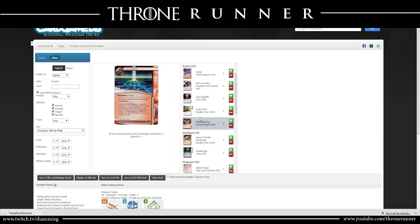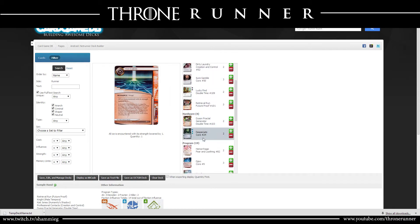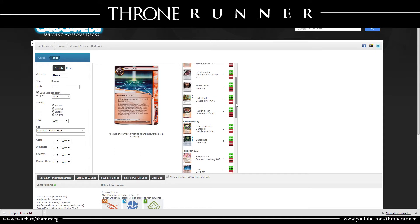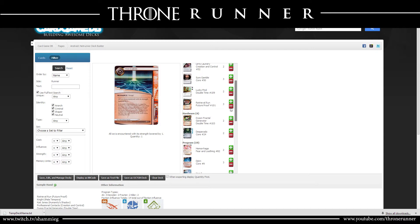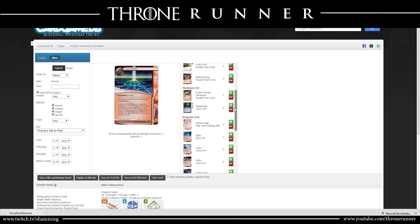In a nutshell: two Lucky Finds are coming out, both Desperados are coming out — that's freeing up ten influence total. With that influence I'm planning to put in Quality Times, possibly Diesel, and Freelance Coding Contracts. And Desperado is getting swapped with Grimoire.